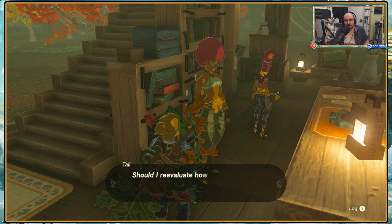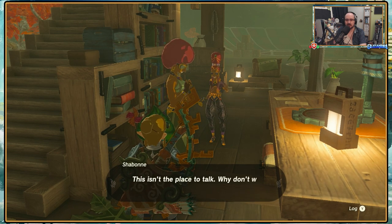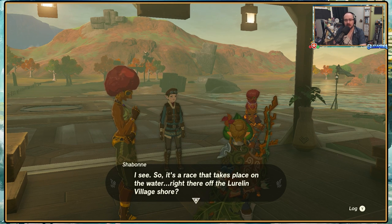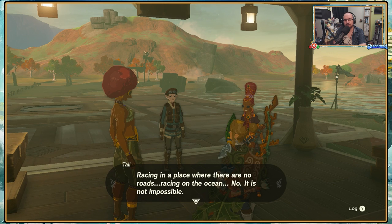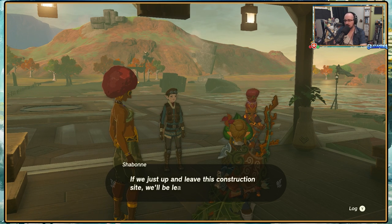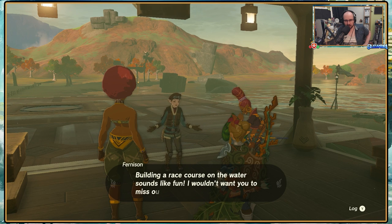Siobhan and I should be free to leave - I must continue to refine my techniques. Hold on, don't go leaving me out of the conversation. This isn't a place to talk - why don't we go somewhere more relaxing? So it's a race that takes place on the water, off the Luralin village shore - they're racing on the ocean. I don't know, sounds difficult, maybe even impossible. No, that is not true Siobhan - racing on the ocean, it is not impossible, the possibilities are endless. Well, Tali, you're all fired up. If we just up and leave this construction site we'll be leaving Furnison in the lurch. I'll be just fine - go help him out and don't worry about me. Building a race course on the water sounds like fun.